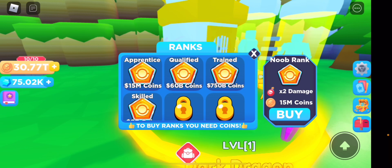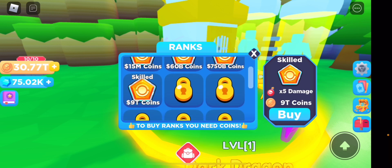There's also a ranking system — I'm at my current rank right here. When you rank up you get a damage multiplier. My next rank is 'Skilled,' which gives five times damage and costs 9 trillion coins — I'm going to buy that next before I rebirth at the end.